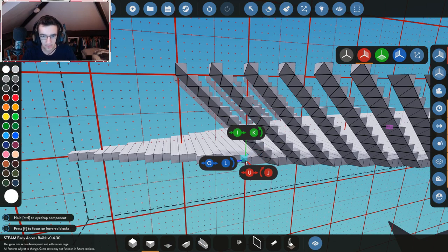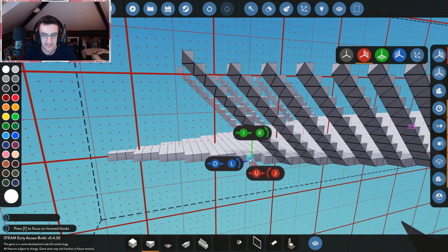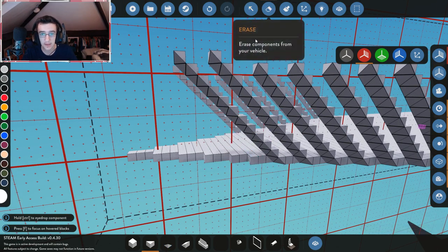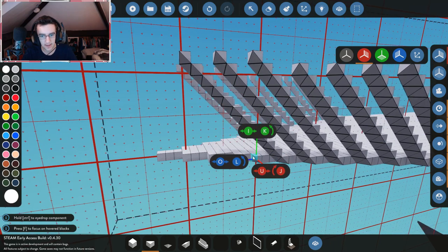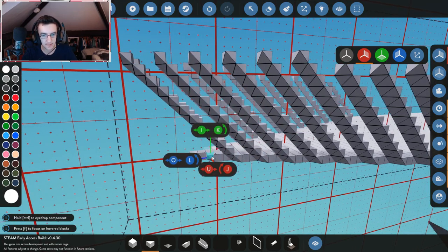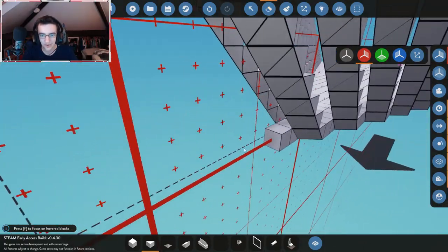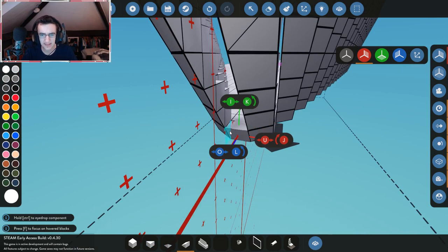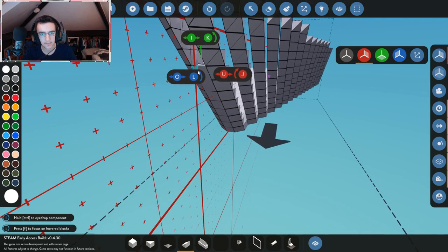We'll flip it upside down — oh wow, there we go. I keep pressing the wrong bit literally every time I play this game. The rotation blocks always rotate in the wrong direction, I swear. Literally every time. Alright, delete it, one more time — if it happens again I'm going to cry. There we go. I kind of feel like I went up a little bit but that's okay because we can delete a bunch and come back and fix that. The front of this boat's going to be very stocky.